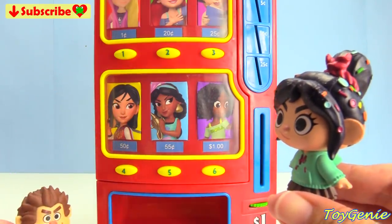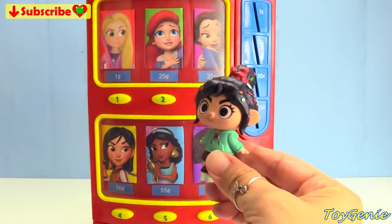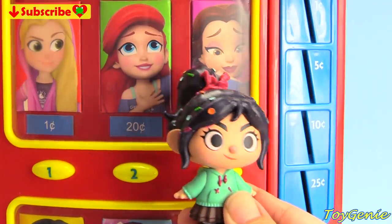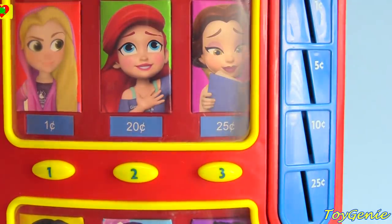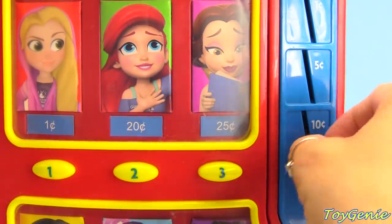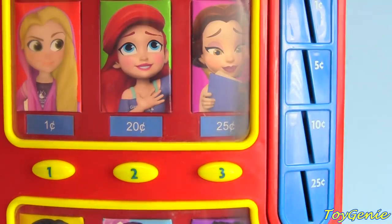Vanellope is going to go first. She's going to choose Ariel. The Ariel surprise is 20 cents. Here's 20 cents — two dimes. Ten. Twenty.